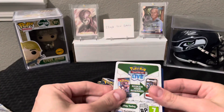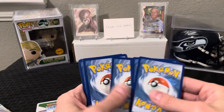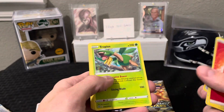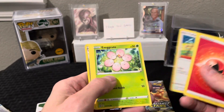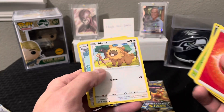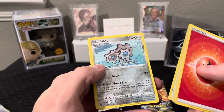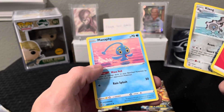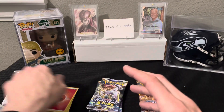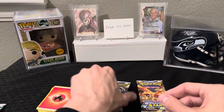Pack number one — we do have a white border pack. I don't remember if that matters in this set. Anyway, we got an Ultra Ball. This is a very anticipated set based on people I've seen on YouTube. We got a Clang reverse hollow and a Manphy non-hollow rare. And there's the code card — now that these are out, that should work.